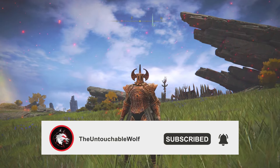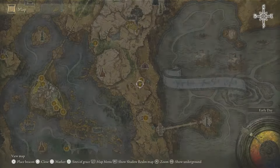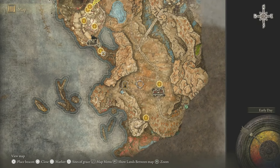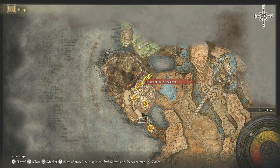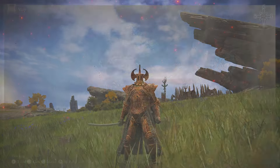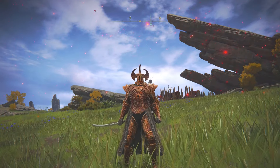I'm going to be showing you how to use the Divine Beast Frost Stomp. You get this by defeating the Divine Beast Dancing Lion. On the map, you want to go to the DLC area, work your way up, and defeat the Dancing Lion right here in the Divine Beast area. Then you get his remembrance, which you can turn in for the Divine Beast Frost Stomp.